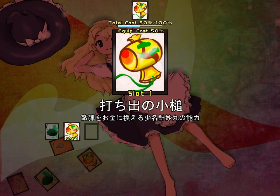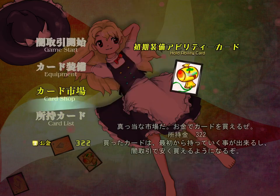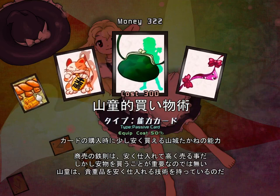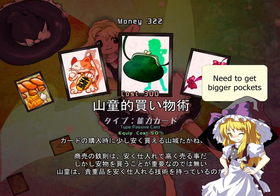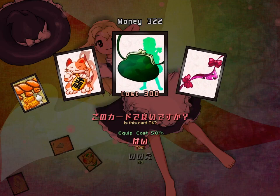Before entering a stage, you can equip some cards, which you will then start with when entering a stage. You can unlock more cards by buying them from the menu shop, which will allow you to equip them as starting cards. This is separate from the mid-wave shop, which can have cards you do not own. As you progress, you will unlock more slots, allowing you to bring more starting cards into stages.